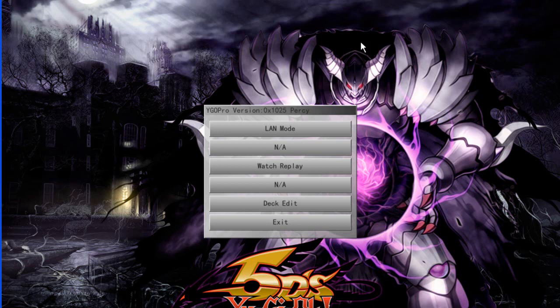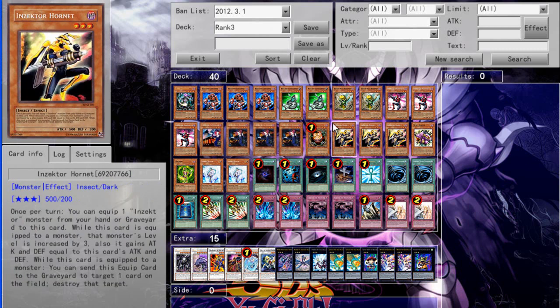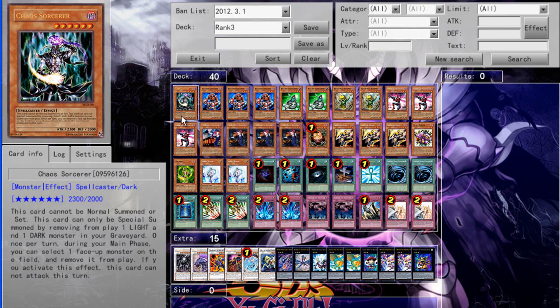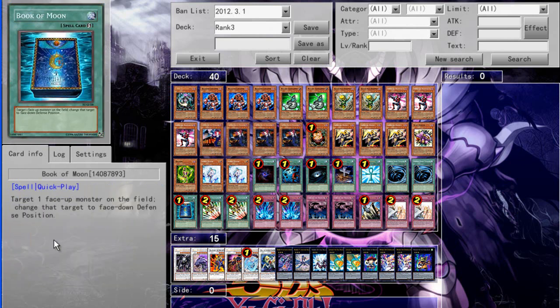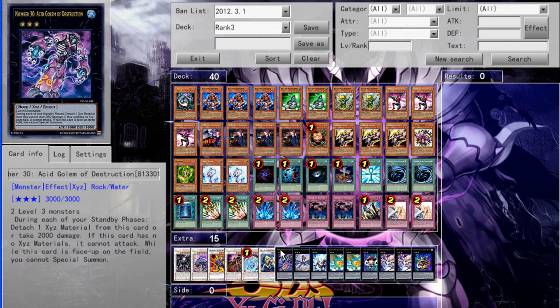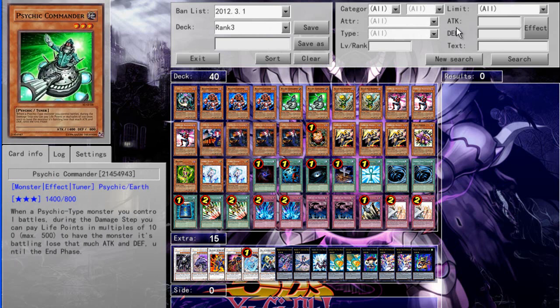Then you can extract it with WinRAR. The startup screen has options: LAN mode, match, watch, replay, deck edit, and exit. In deck edit, the default deck is Inzektors. You can change it — I tested it and it's okay. There's a preset extra deck. The game is based on TCG/OCG rules and you can toggle priority on or off. There's also a side deck section and a card search feature.